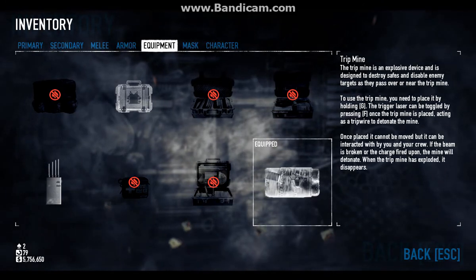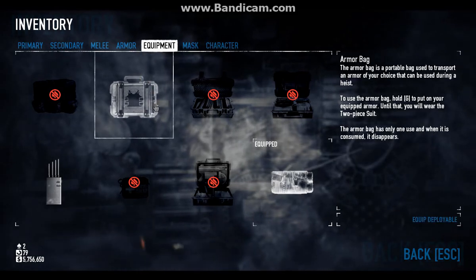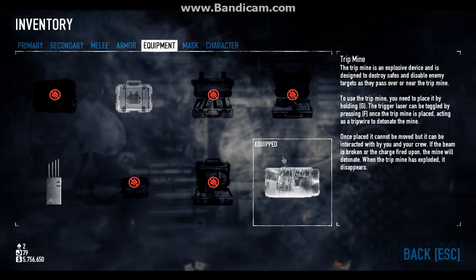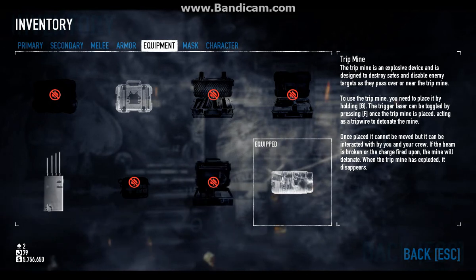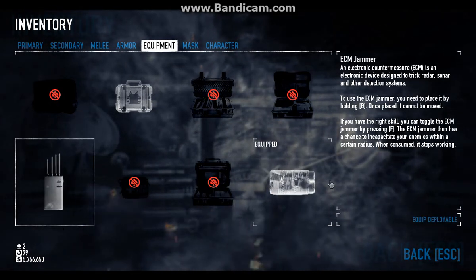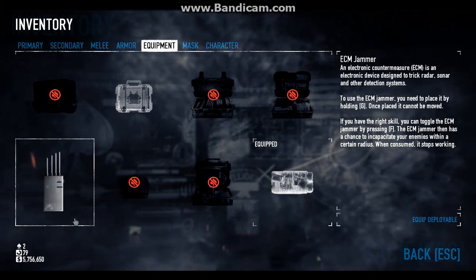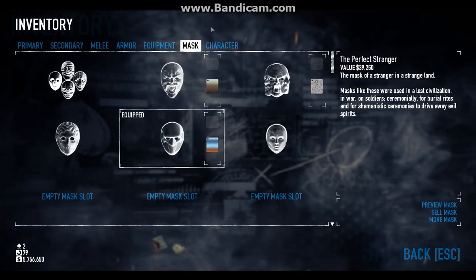You also have other equipment, such as I have unlocked an armor bag, which lets me put on heavier armor after I walk into a mission, a trip mine which I can also use to breach open safes, and also this electronic countermeasure, or ECM jammer. This stops people from using cell phones and cameras reporting things, and things of that nature.